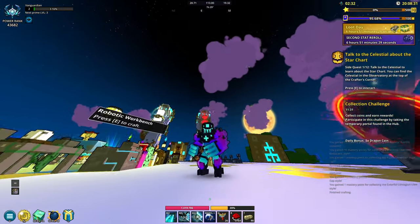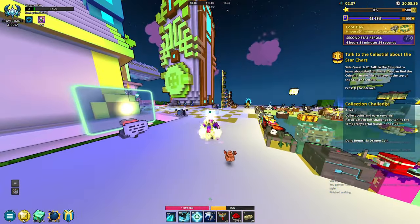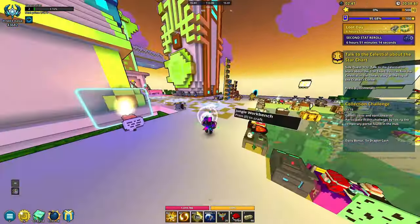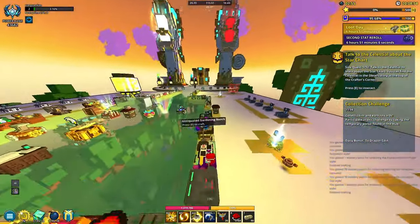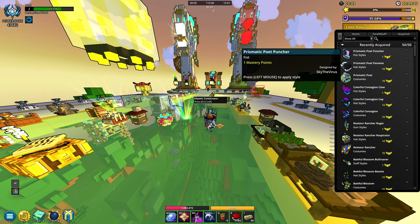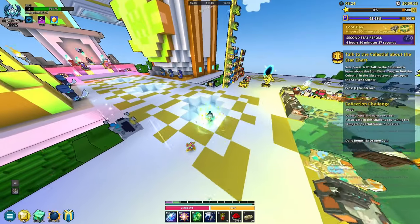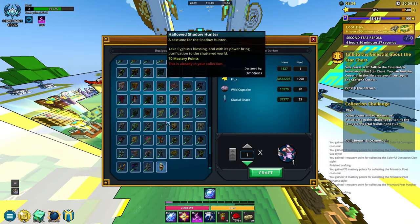Next is the Vanguard costume with a little purple theme — kind of looks like a Halloween costume mixed with a football theme. The laser looks cool, and actually I think I'd consider maining him for this costume. The VFX are pretty cool. Then for Bard, putting the costume on — he looks like an astronaut. We already had an astronaut costume, not much of a fan. Here's the ability and the ultimate and backflip.